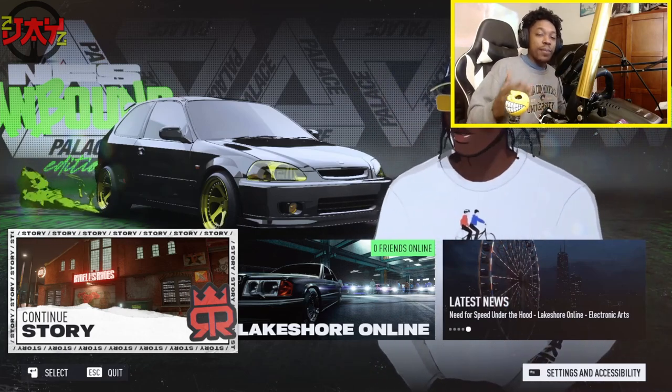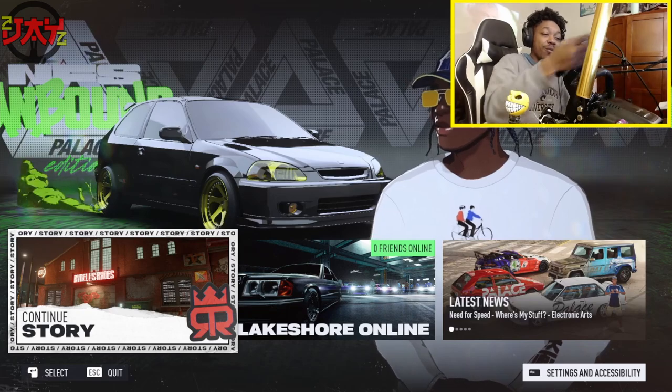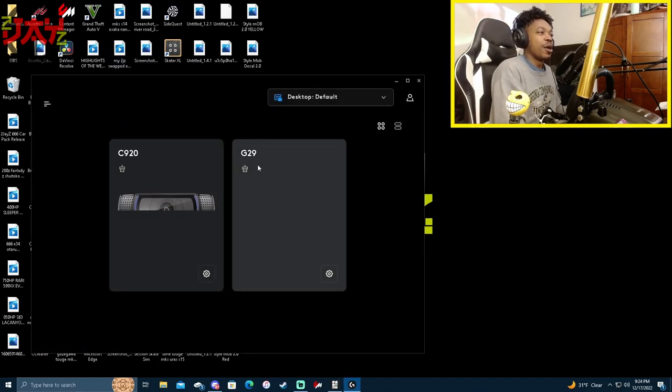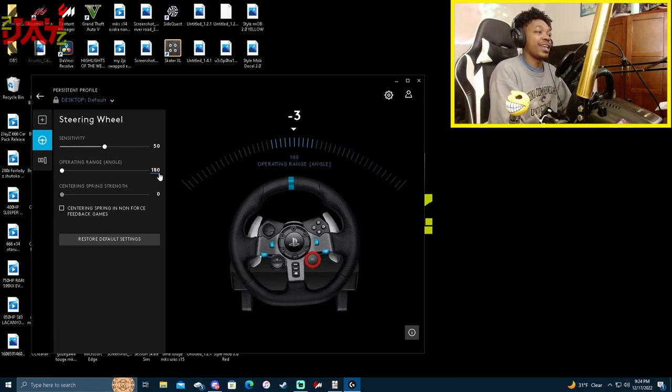Most of it is in G-Hub. There are also certain key binds you can change and I'll verbally explain those and show y'all exactly where they are in game. But first, let's head over to G-Hub. Let me throw the display on — I need to empty out a lot of things off my desktop, sorry about that. As y'all can see right here, my G29 — click on that. Now the operating range: go ahead and bring that down to either 360 or 180. You honestly have to in order to be more competitive.